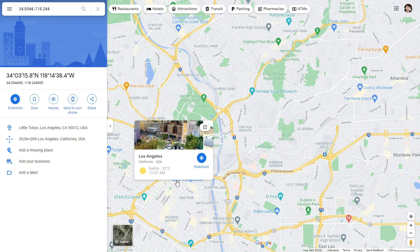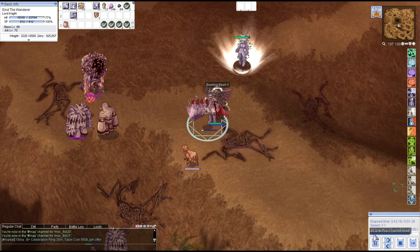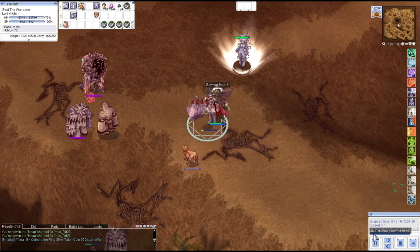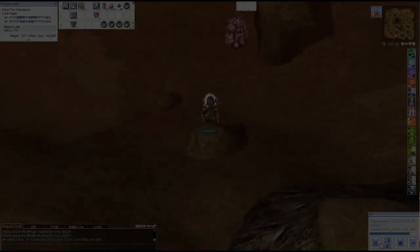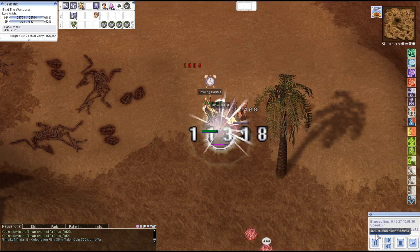The TalonRO server is located in Los Angeles, United States, and SEA players may have really bad ping, including me. I'm using a VPN all the time but my ping is only 190 to 200, which makes it impossible to spam skills even with maximum attack speed and instant cast time. But there is a way — my friends told me that to spam Bowling Bash or Brandish Spear, I should make my ping more than 300, which is very similar to my original ping of 310 to 320.